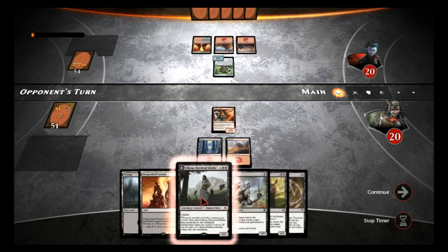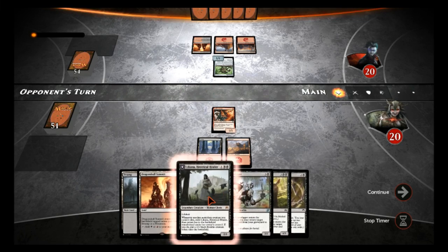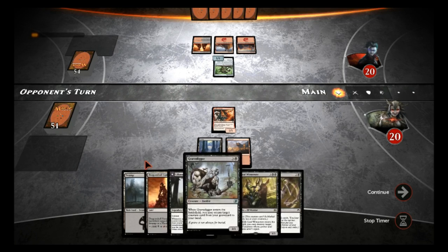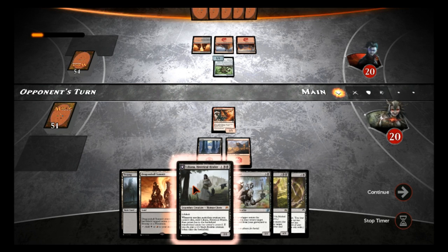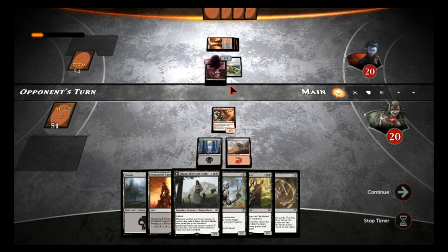Even if he deals two damage to Liliana, she's a 2/3 so it wouldn't kill her. I just want one creature around to try to flip Liliana so we can discard stuff and get it back with Grave Digger, which is awesome. I don't know if his hand is right for discarding or not. And then — Liliana turn three! So he's playing the exact same deck as us.